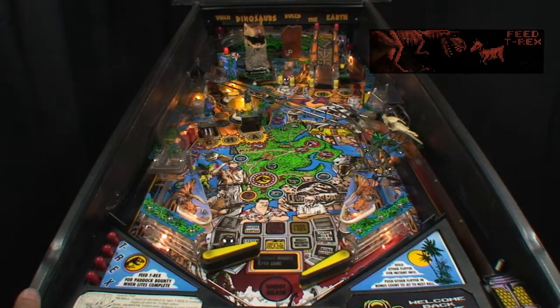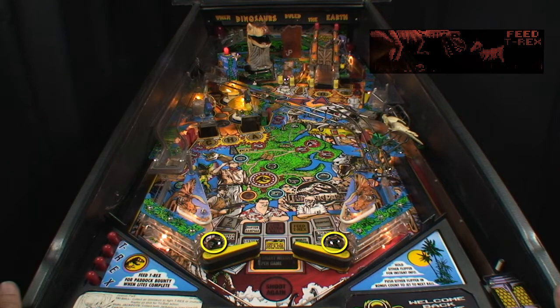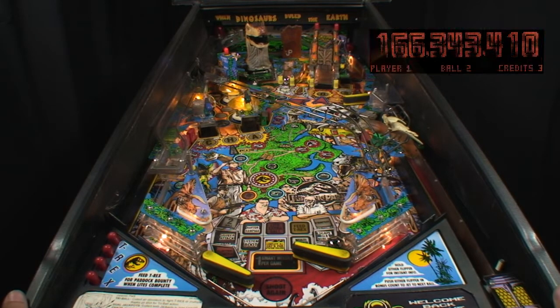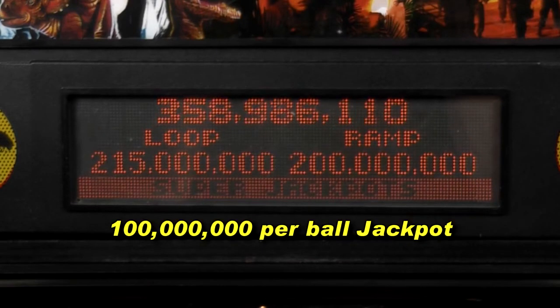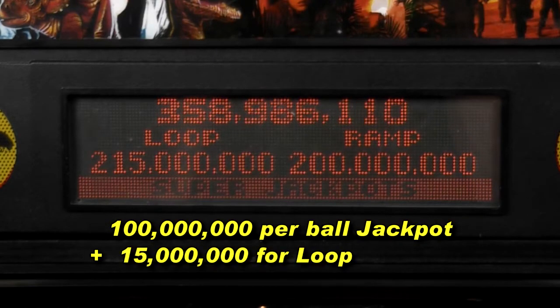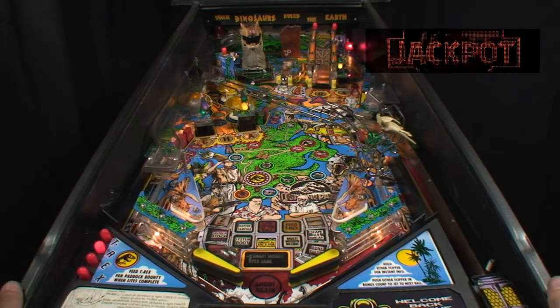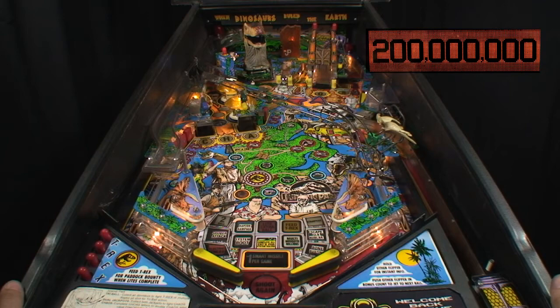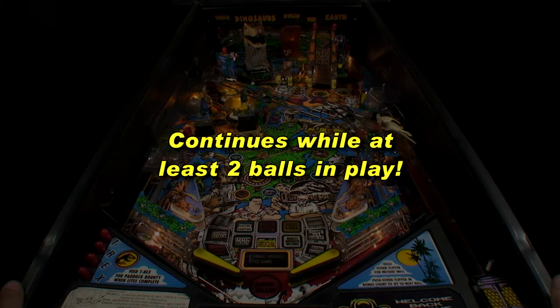After spelling chaos, T-Rex must be fed. Applying dual action flipper skills learned from Pinball 101, trap at least one ball on each flipper, keep the upper flipper down, and shoot the boat dock. Then flip the ball into T-Rex for 50 million. Now the two super jackpot shots are worth 100 million per ball in play, with a 15 million bonus for the loop shot.